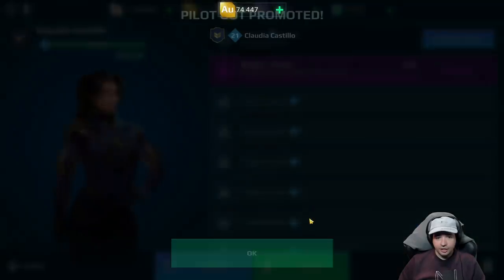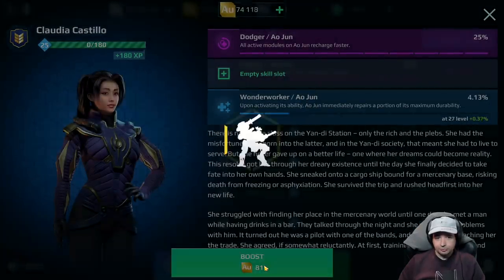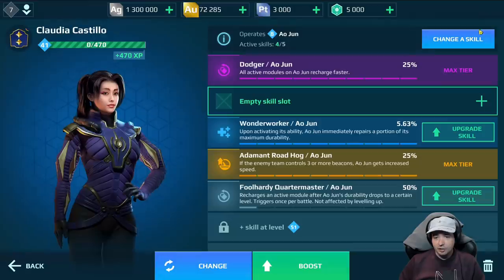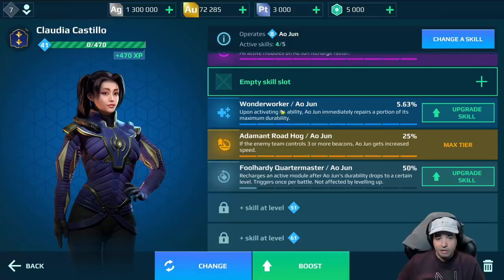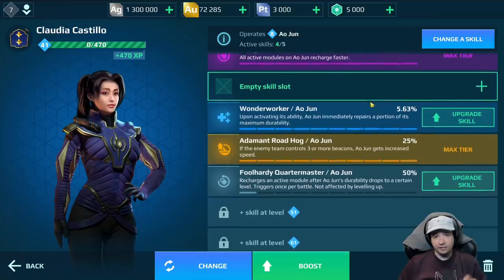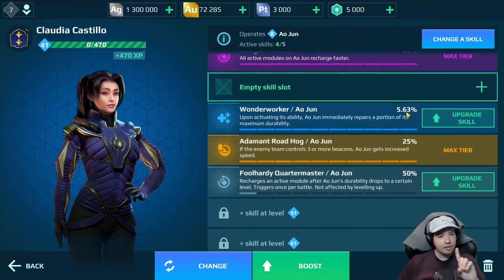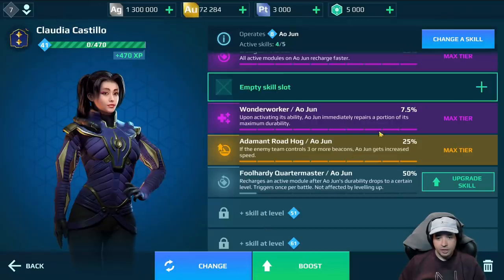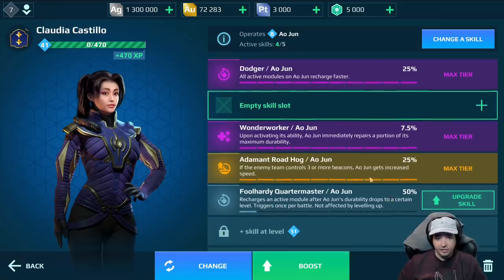Let's upgrade a couple more skills. One skill was immediately chosen, another is empty. We have Wonder Worker: upon activating ability, Ao Chun immediately repairs a portion of its maximum durability. Currently it's 5.63% HP when we activate this — on the live server that's 7.5%. Now it's only 5.6% unless we upgrade, and then it gets to 7.5%. That is the max tier. Some skills have only tier three while other skills go up to tier four.